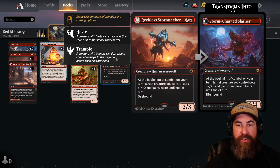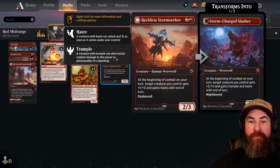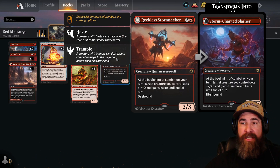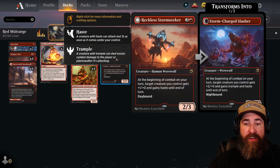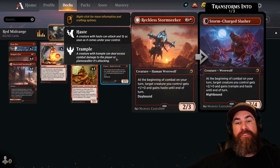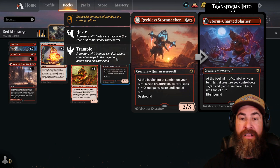Rounding out the middle at three drops, four copies of Reckless Stormseeker — one of my favorite cards from the new set. It's one red and two colorless for a 2/3, with Daybound on the front side. At the beginning of combat on your turn it gives a creature +1/+0 and haste — amazing because it does it to itself. The back side does the same but it's +2/+0, haste, and trample.